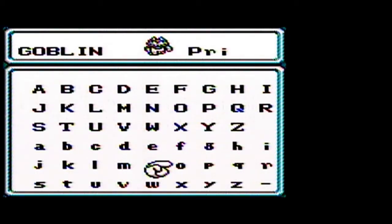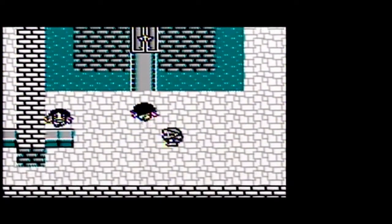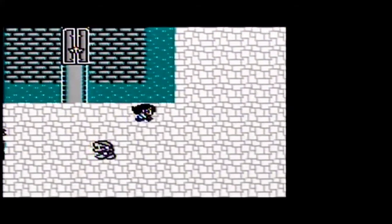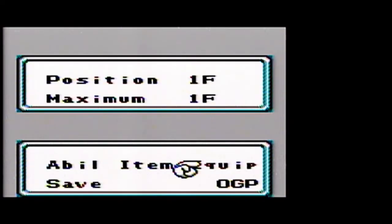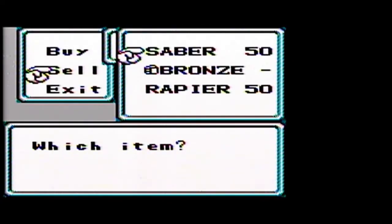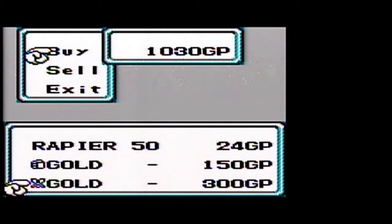It doesn't really matter what your starting stats are. What is more important is the starting equipment. If you start with a female mutant or human, you'll end up with this saber, which is a really expensive weapon that we can sell for a lot of gold. Then we can use that gold to outfit our characters much better with some really strong armor — this gold armor.